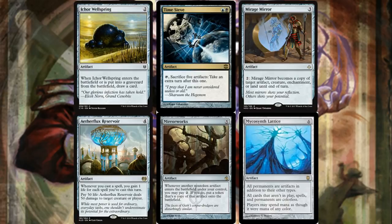For utility artifacts: Ichor Wellspring gets you card draw when it enters and when it leaves the battlefield. Time Sieve will combo with Thopter Assembly for infinite turns, which I'll explain later. Mirage Mirror is amazing — for two mana you can copy another artifact, and it works great with Aether Flux Reservoir. If you copy that card and cast three or four spells a turn, you can start knocking players out of the game. It's a legitimate win condition.